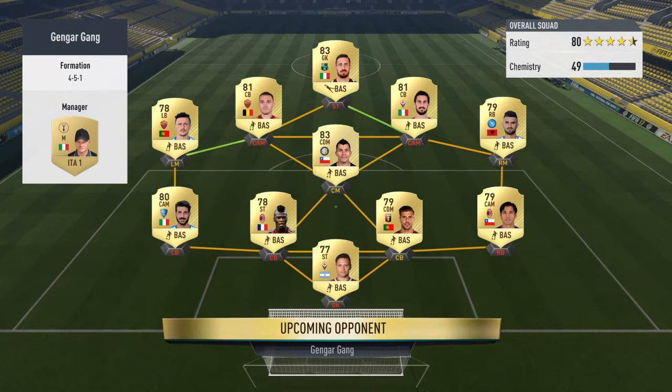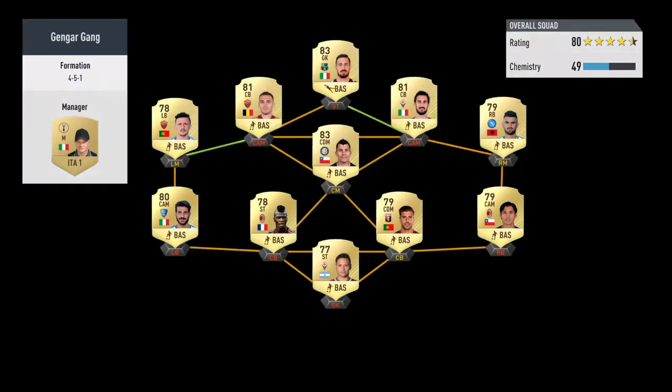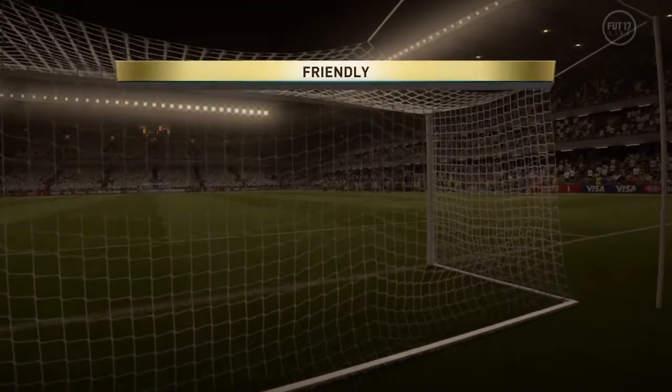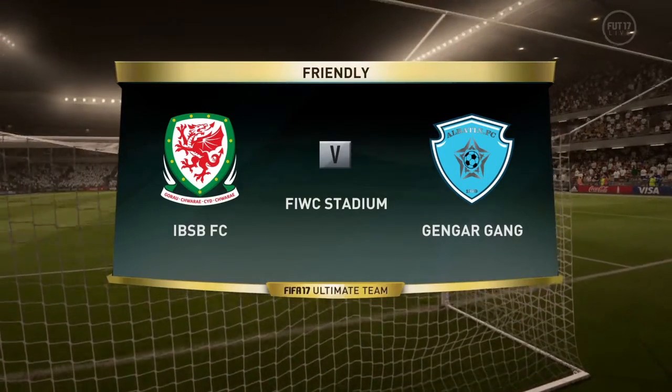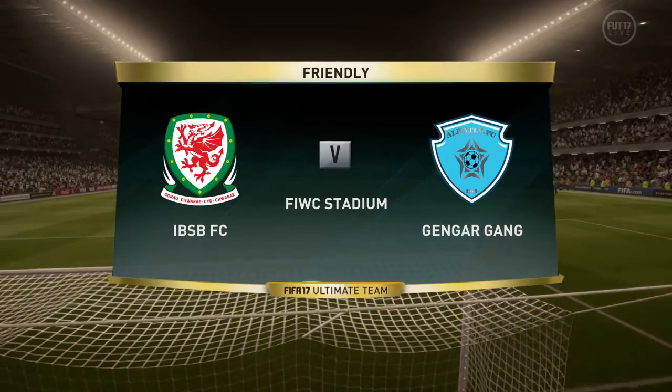Hello, hello, hello YouTube and welcome to this video where I'll be playing James. As you can see by James' team, we're playing with a backwards team. If you don't know what a backwards team is, it's just a team where the goalkeeper and centre-back are up front, and the strikers, wingers, and attacking midfielders are in defence. James' channel link will be in the description, so make sure you go watch this video.